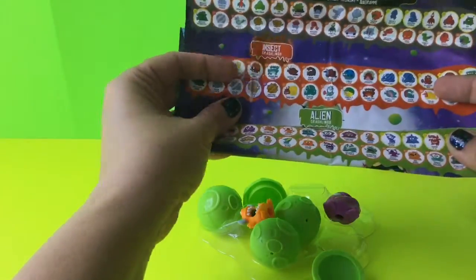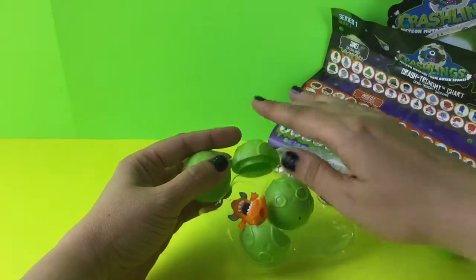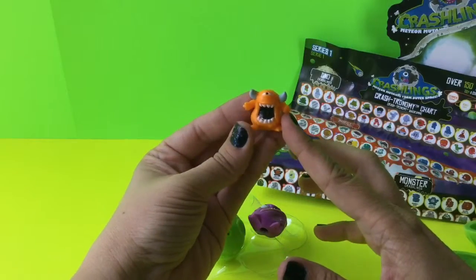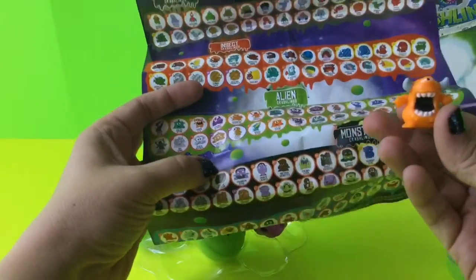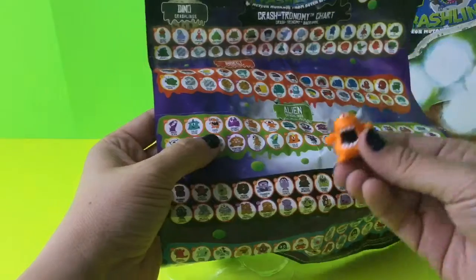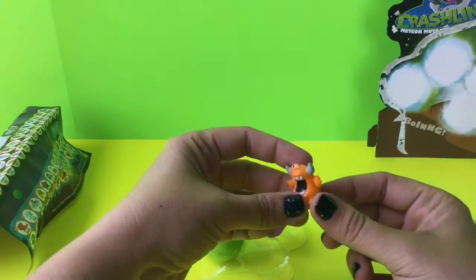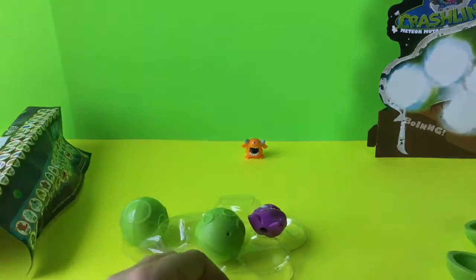There are two in our pack that were already open from their meteors. The first one is this scary looking guy. Since we're on the alien set, we're going to look in that section, and I believe this one is right here — his name is Chuefo. So we got Chuefo as part of our alien set.